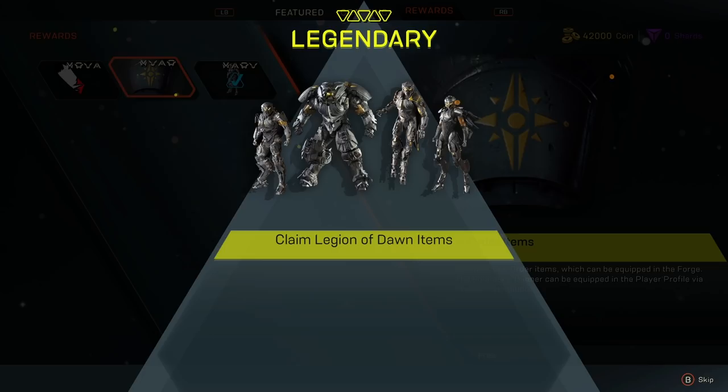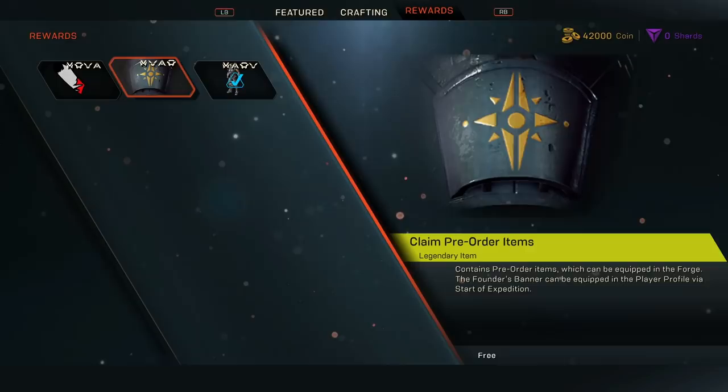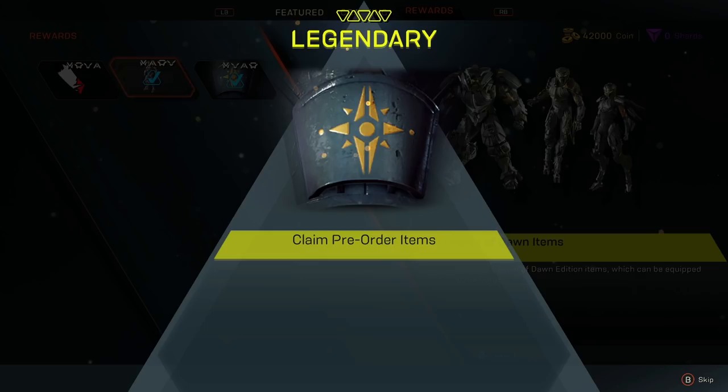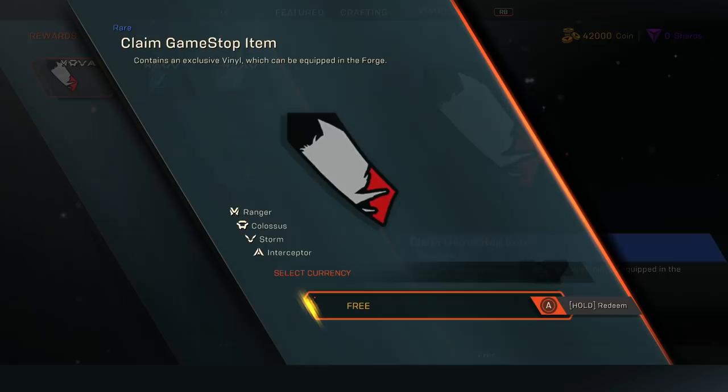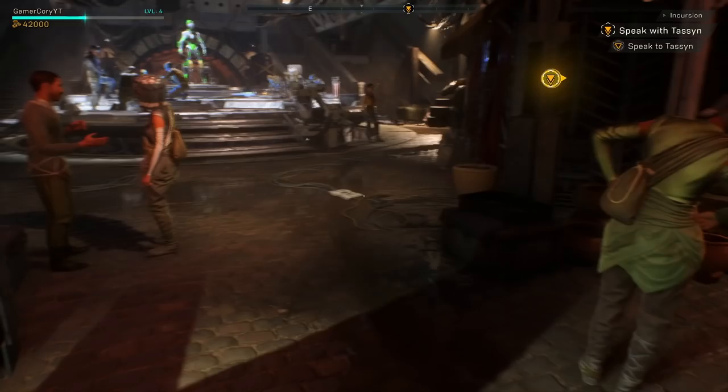When you return to Prospero with the three embers, you'll be able to talk to him again and crafting will now become unlocked. You'll also be able to access your Legend of Dawn armor and the other items from your pre-order or Legend of Dawn Edition. If you got the Legend of Dawn Edition specifically, you can get the armor and the rifle.